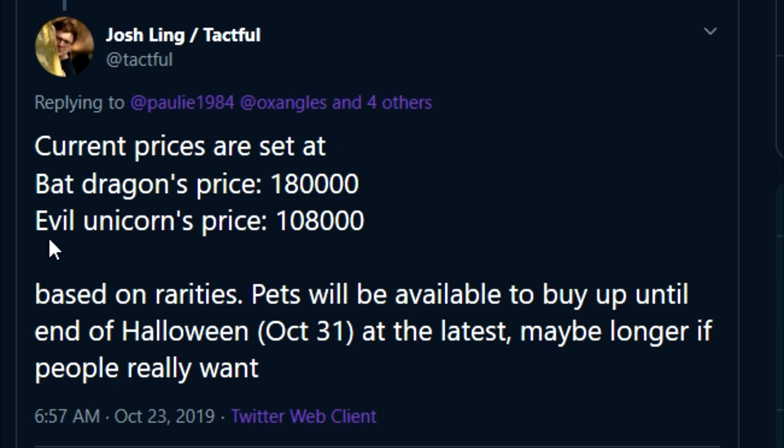Just to give you guys an idea of what this means: if you want to get a Neon Evil Unicorn you're going to need around 450,000 candies, and for the Neon Bat Dragon you're going to need like 750,000 to 800,000 candies — which is insane! But the good news is I have saved some Robux so I'm going to be able to do this.